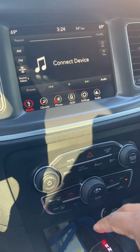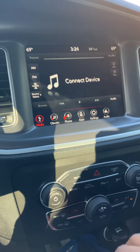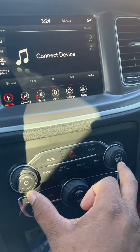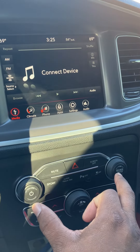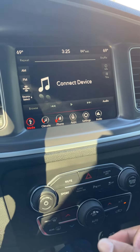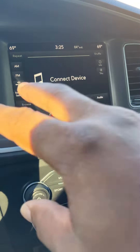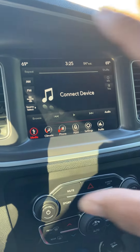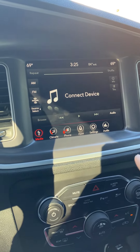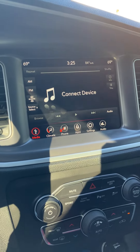Nothing was working, but I did some research and I found that if you hold down the tune button and the volume button at the same time — just hold it down for maybe 10 seconds, then release it — it'll say Dodge and the whole screen will go black. Then it'll reset itself and come back up to how you regularly had it set.